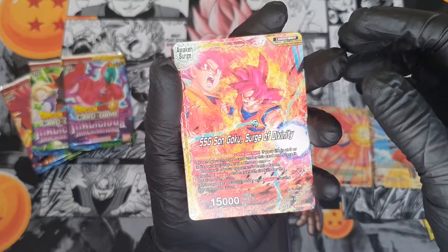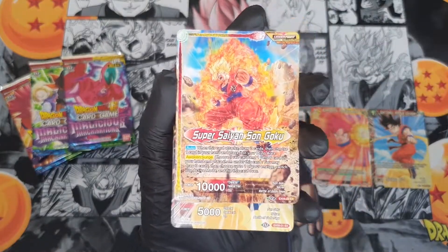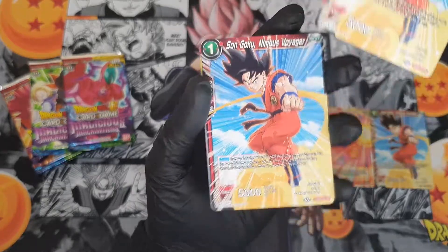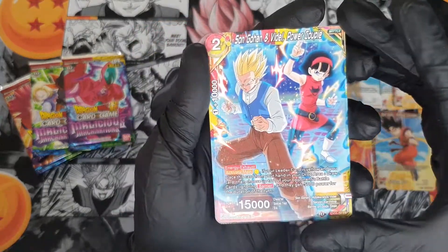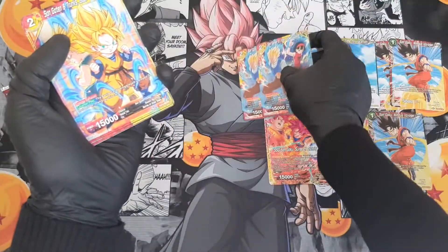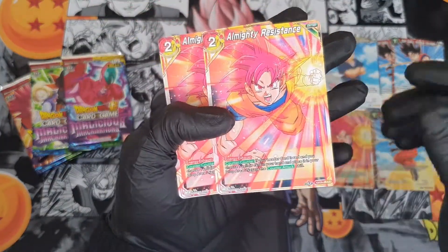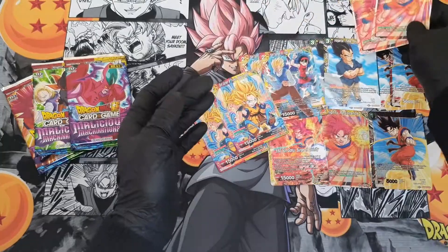Then we've got Super Saiyan God Son Goku leader card — that looks nice, that is epic. Then we've got Son Goku Nimbus Voyage — two of them. Vegeta — two of them. Then Son Gohan and Videl the Power Couple — two of them. Gotite and Trunks — two of them. And the Almighty Resistance God Goku — not bad at all.